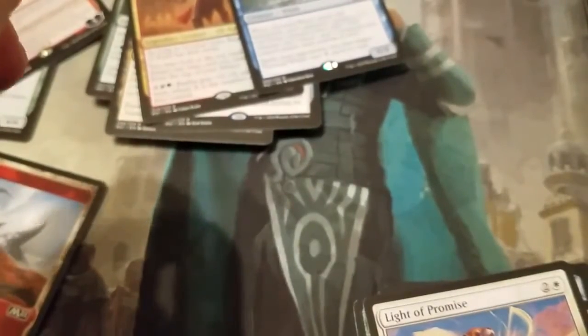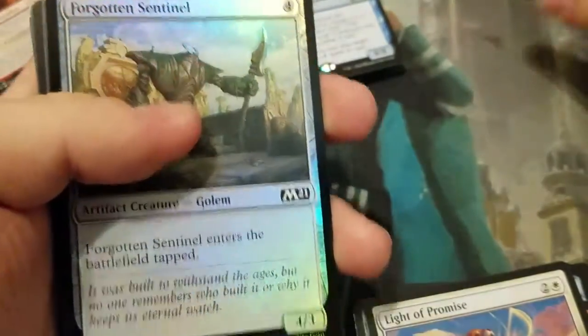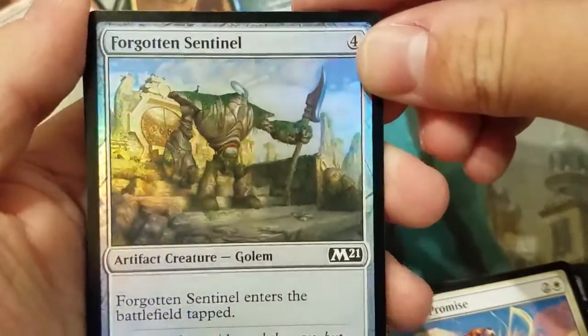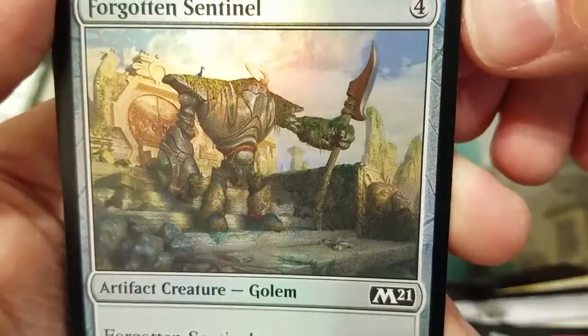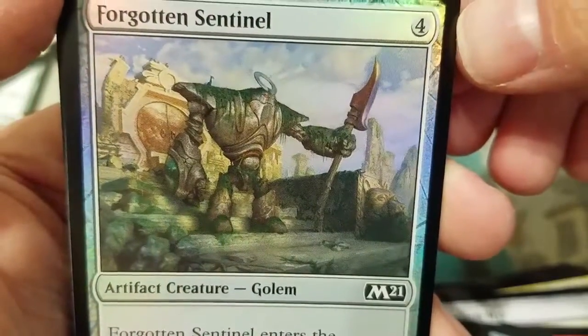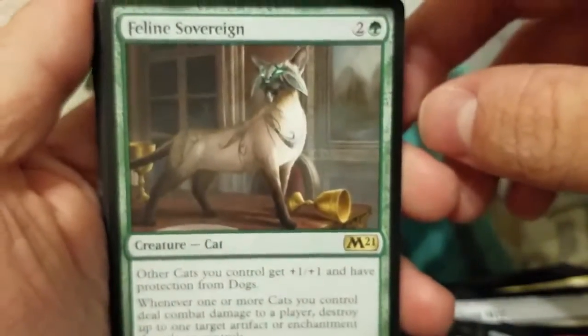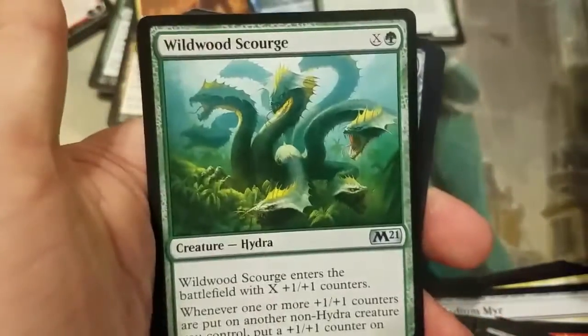Alright, two packs left. I've done well — my voice is getting tired plus I didn't sleep well last night, that might be playing a role. Forgotten Sentinel — I can't even say it right. He looks so sad — they left me! Feline Sovereign — miss sassy cat for those who want to build that cat tribal deck. I've seen a few of them. Wildwood Scourge — actually a pretty good card, pretty good uncommon. I put that in my Hydra deck.